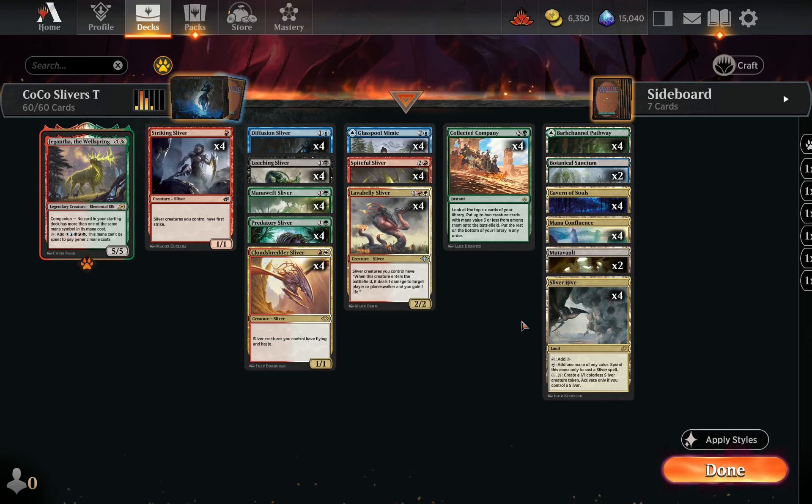Combined with super efficient lands like Sliver Hive, Cavern of Souls, and some others to help cast Collected Company, we're hoping to just aggro people out. So let's jump into some games.